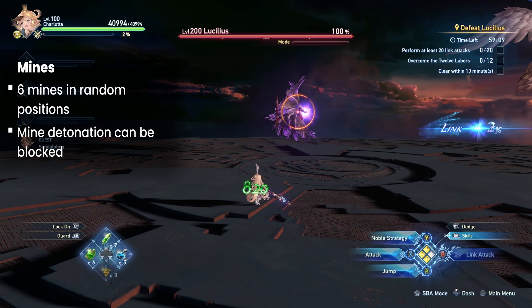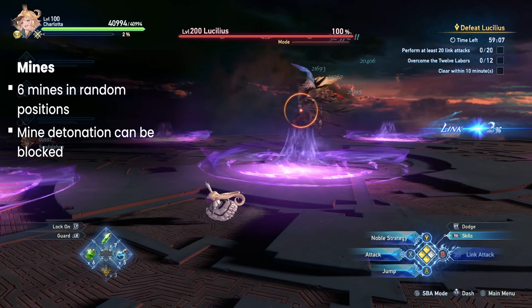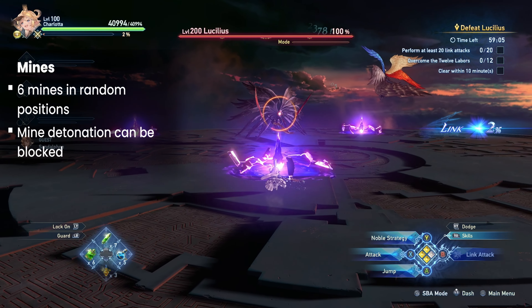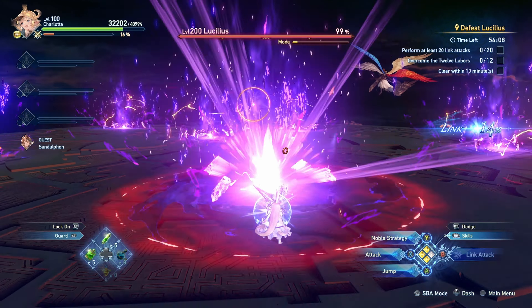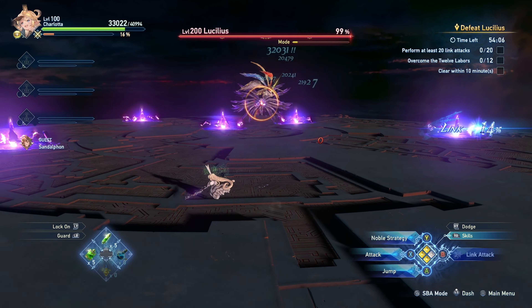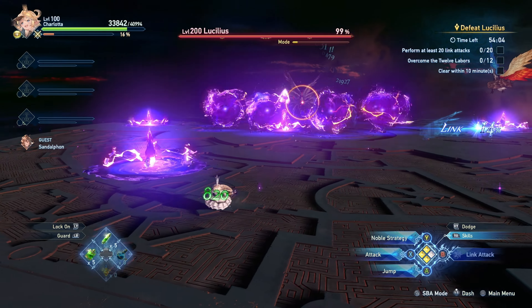Lucilius can also summon 6 mines around the arena. Combined with his other attacks that can either pull you in or push you out, he has a means of triggering these mines by himself. If you have the reaction time, you can block the damage from the mines with no drawbacks.